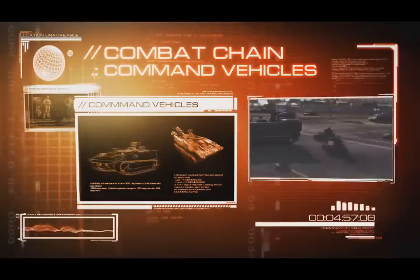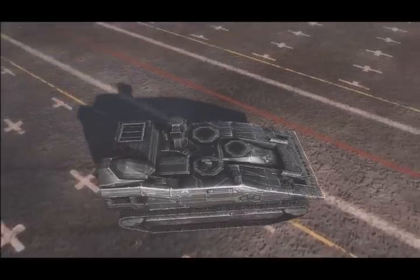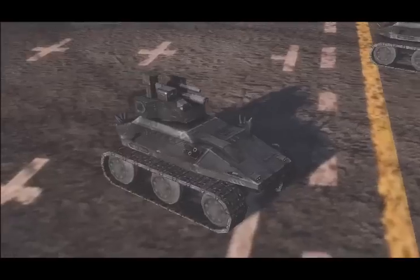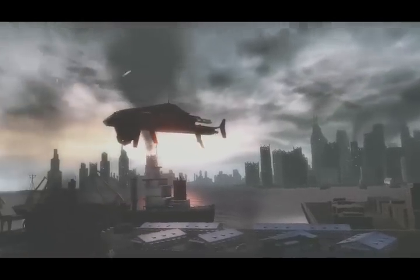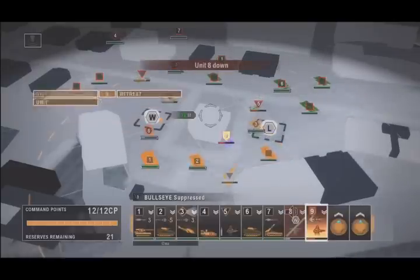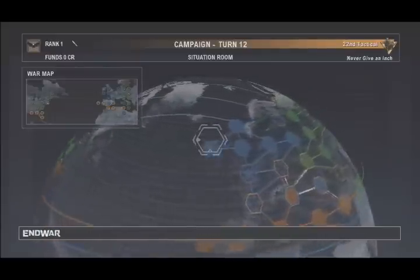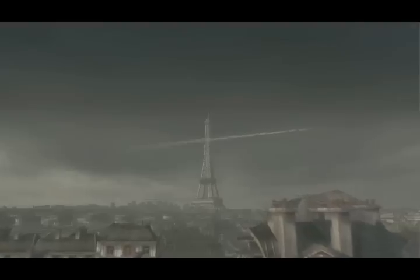Command Vehicles are your mobile frontline command base. These offer access to intel, combat drones, unmanned aerial vehicles, and CITREP — an aerial view of the battlefield where you can plan and implement strategy. Commands can be issued to all your units from the CITREP view. Command your units wisely. Play to their strengths and defend their weaknesses and you may have a chance at winning this war.